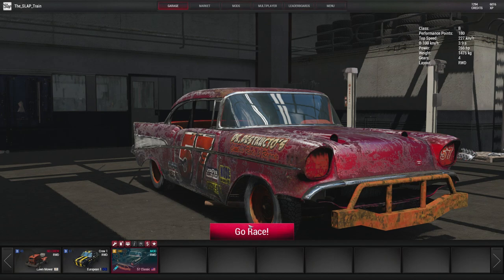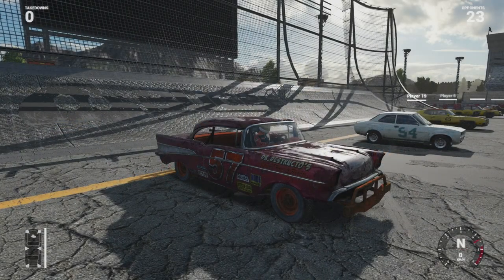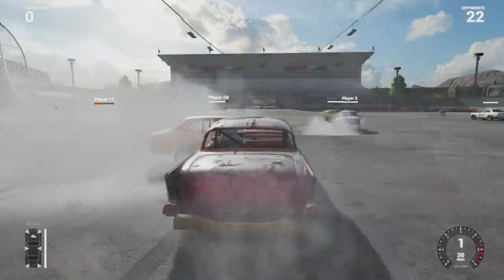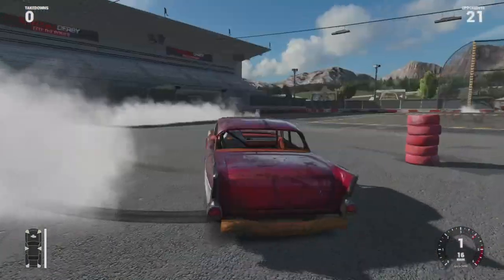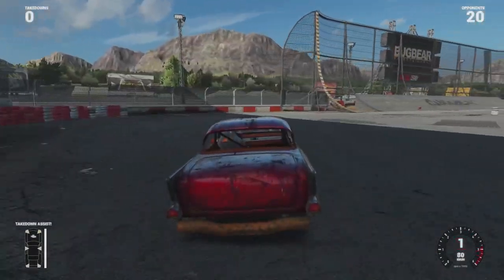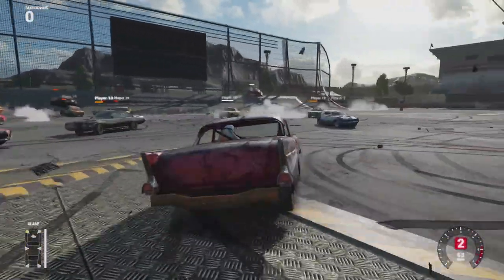I'm going to small stadium — mud pit, speed bowl, figure eights, last man standing, 23 opponents. Stadium — woo! We about to do some damage ladies and gentlemen. So we have our two bars now on the bottom left for our damage and our chassis — we'll see what happens. We got some smoke. They have nailed this mod, holy shit. Look at this — this is the best smoke I've seen, no joke. This car is heavy.